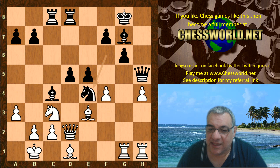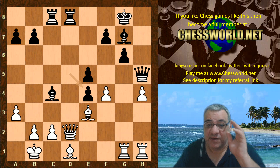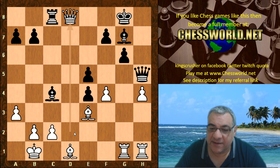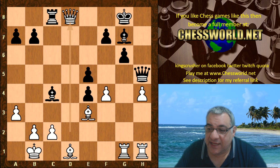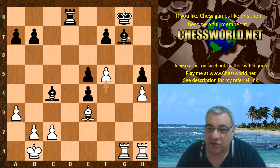Black is prepared now with Knight takes e4, hitting White's Queen, Knight takes, d takes - and this represents basically an exchange sacrifice idea by Black, very interesting indeed. So Queen takes d8 check is played here, otherwise Black might have the idea of sacking the exchange anyway with rook takes d1 check, getting rid of White's attack. So Queen takes d8, Bishop takes.